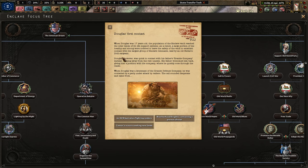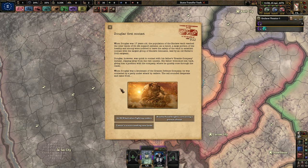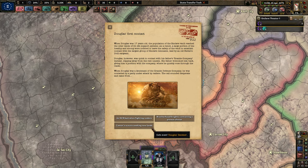When Douglas was 17, the population of the Enclave vault reached the utter limits of its life support systems. A large portion of the healthy and strong were ordered to leave the vault to establish contact with the largest group of Enclave remnants led by an old Navarro drill sergeant. Douglas quickly slipped away to contact his father's Granite Company instead. He rose quickly through the ranks. When Douglas was a lieutenant of the Granite Defense Company, he was contacted by a party under attack by raiders — this could influence who he can ally with later. I'm going with Caesar's scout seeking new lands.